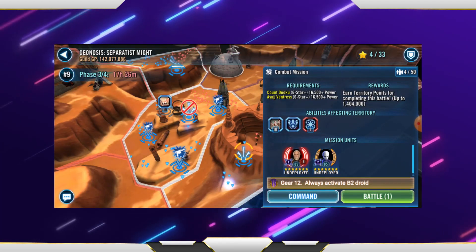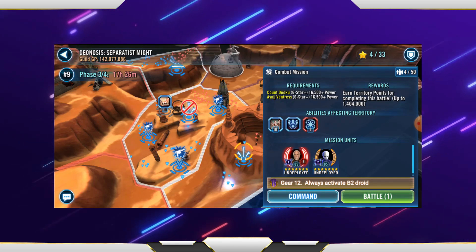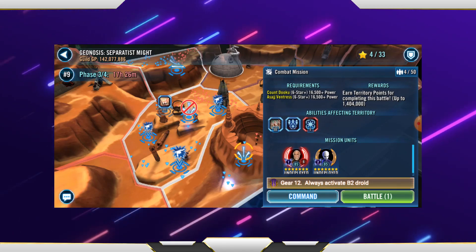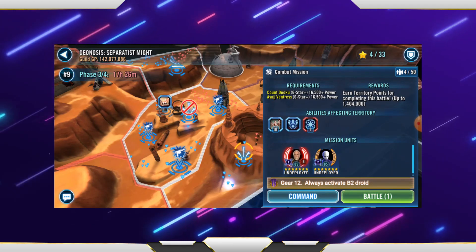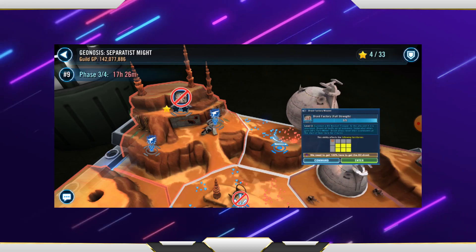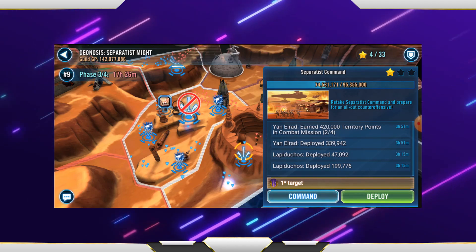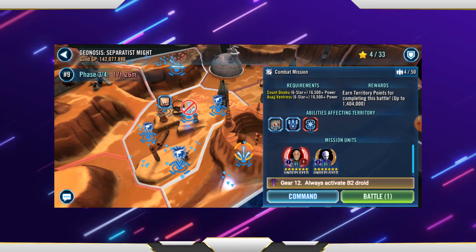Hello there, and this is once again a different type of video. This is one I wanted to show off because it actually works. This is just an autoplay battle mission. The command is always to activate the B2 droid — the one you unlock from the platoon area. So if you didn't know that, that's where you need to go, get the droid, and then always activate it for this event.